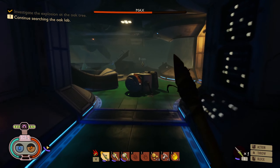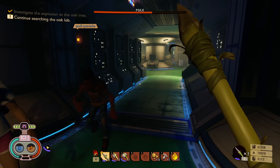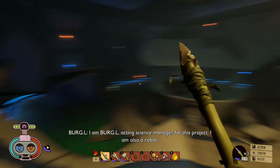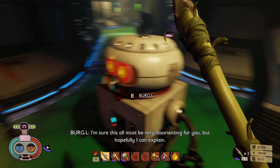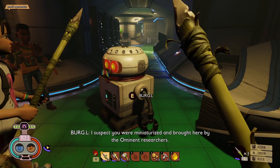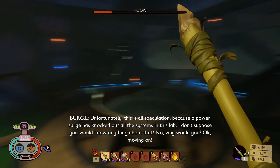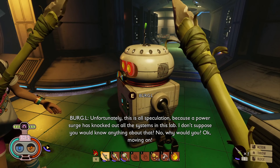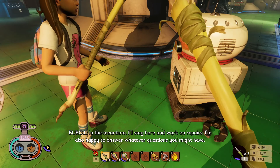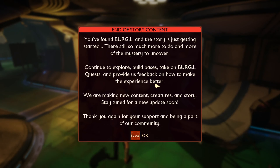Looks like there's something over here directing us. There's definitely a monster somewhere around here. I am Burgle, acting science manager for this project. I am also a robot. I suspect you were miniaturized and brought here by the ominous researchers. Unfortunately this is all speculation, because a power surge has knocked out all the systems in this lab. The batteries here are completely drained so we'll need to charge them up. I'll stay here and work on repairs. You found Burgle and the story is just getting started.